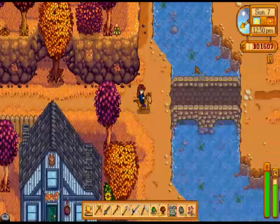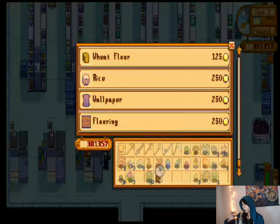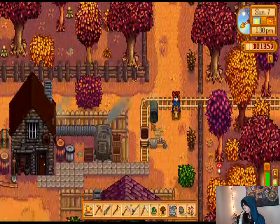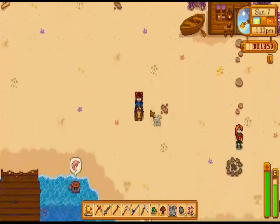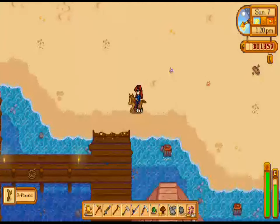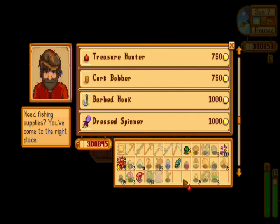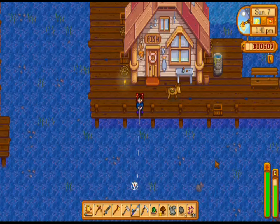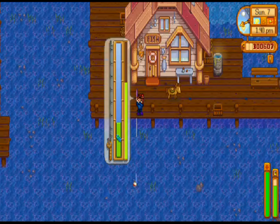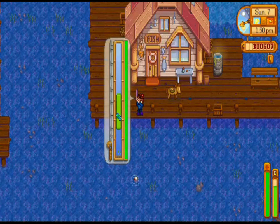Right now I check both stores in the Stardew Valley area. I buy seeds whenever a crop I've harvested doesn't continue growing after I harvest it, and I'm also looking for flooring and wallpaper for my house. I check both stores to make sure I have a chance of getting something awesome. Right now I'm buying a cork for my fishing rod that will help me get more treasures while fishing, and I'm also putting more bait in. I have a quest requiring me to get five anchovies and I think I only have two so far, but that's okay.